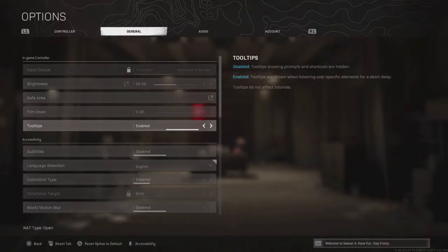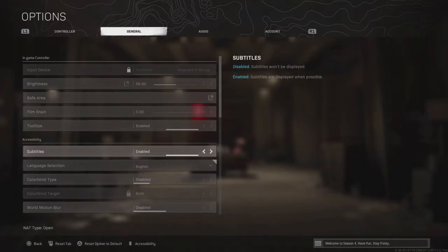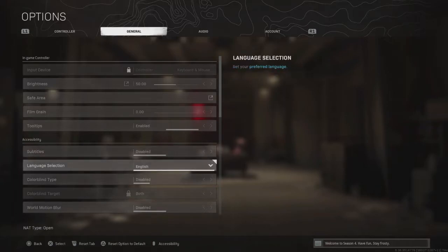Tool tips — this doesn't matter too much, but I just have it enabled, why not. Subtitles, I have them on disabled, but you could have them enabled. I know a lot of players play with this on so they can hear what other characters are saying, but I'm really not fussed about any of that.